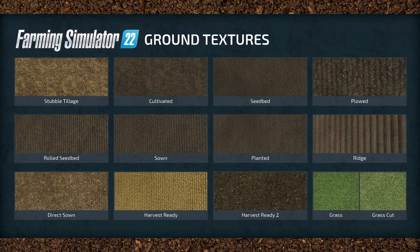There's a nice diagram showing all the different ground textures. Starting from the upper left-hand corner, we have: stubble tillage, cultivated, seedbed plowed, rolled seedbed, sown, planted, ridge, direct sown — which sounds like direct drilled — harvest ready, harvest ready too, grass, and grass cut. They revised basically all ground textures for Farming Simulator 22, so you'll notice more visual diversity. When playing with friends — even via crossplay — you'll definitely notice if those slackers haven't rolled the seedbeds, as the texture looks visibly different.